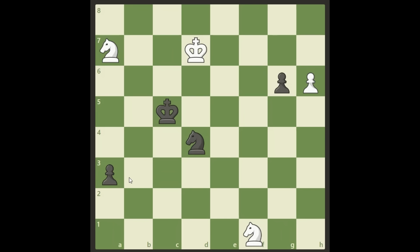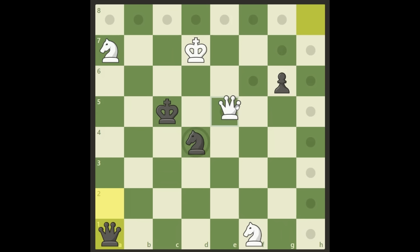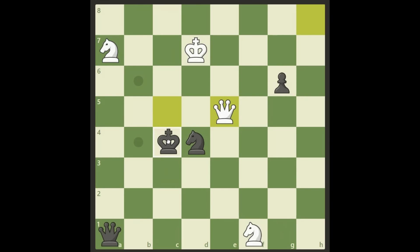Welcome back. Before I tell you the right answer, we're going to look at some different options. Let's see what happens if we just, pure and simple, promote to a queen each. Then white has some options — you can attack with a check here and black will play king c4 to get away from other checks from the knight.